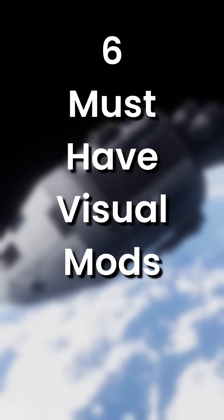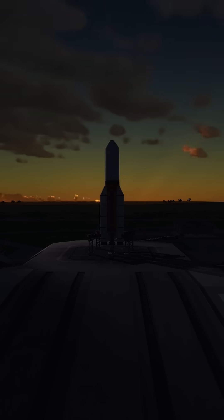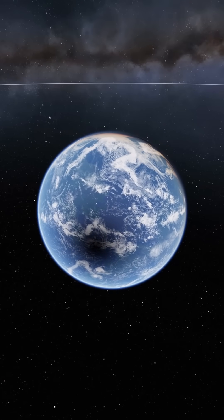These are my 6 must-have visual mods for Kerbal Space Program. Number 1: Scatterer. Scatterer adds tons of visual improvements to KSP, including atmospheric scattering effects, very realistic oceans, and even solar eclipses.